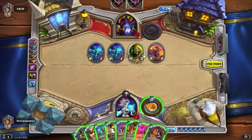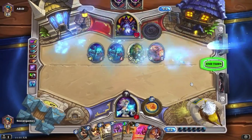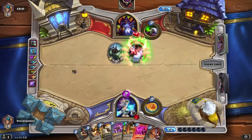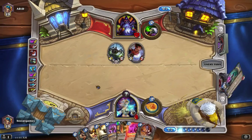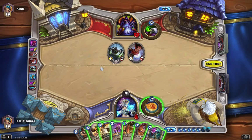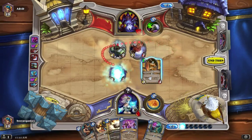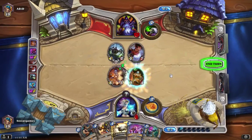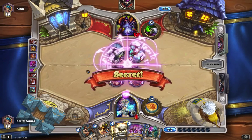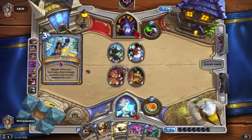Only slightly. With 7 mana, he's not going to be able to do 11 damage to activate the Ice Block and also let me die. Don't tell me you just drew Curse of Rafaam, because I'll be really pissed. Because if he did, I'm actually kind of screwed — Ice Block only works for my turn.